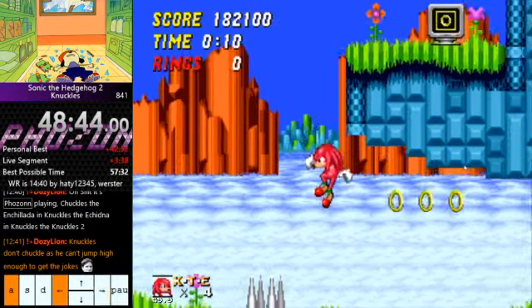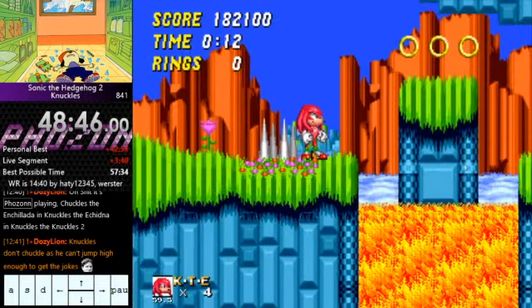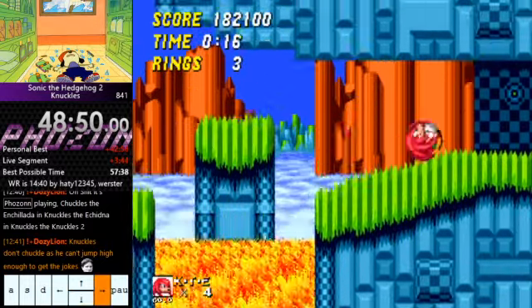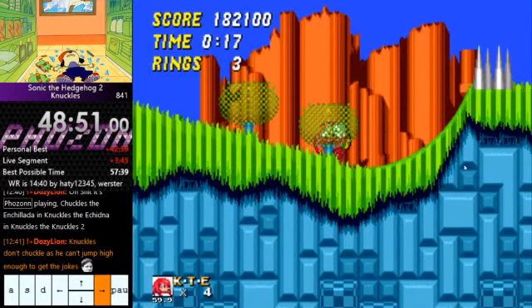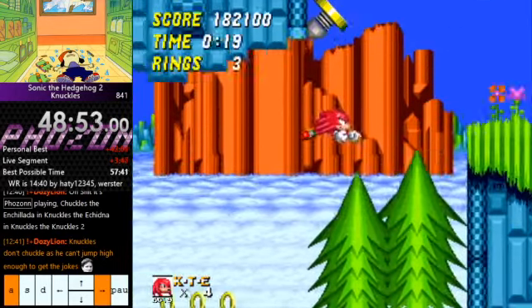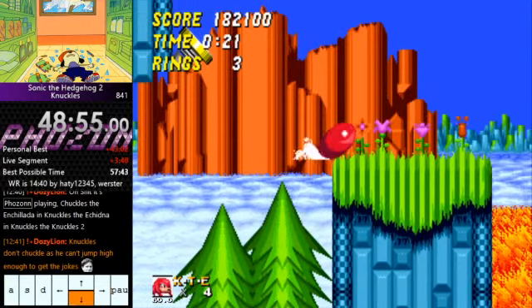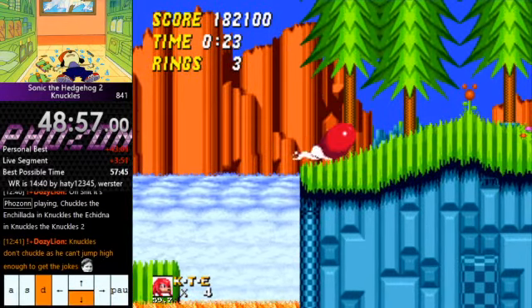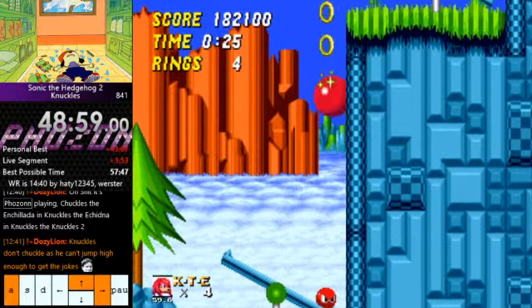If you miss this wall and don't manage to grab it, you can be on this section and go the lower path, which is fine. You just need to spin dash from either here or that moving platform, down this section. As Knuckles, jump off of this ramp here and then glide at the peak of your jump to land here. Then spin dash and jump across there and you'll be in the same spot — you can go for the frame-perfect jump to get up that wall or not.